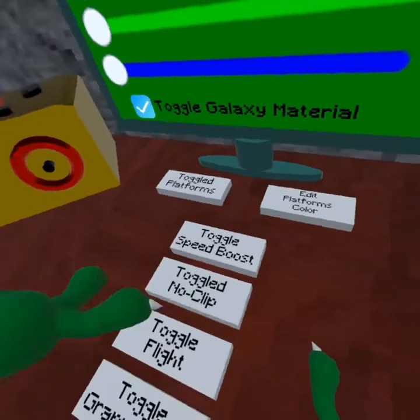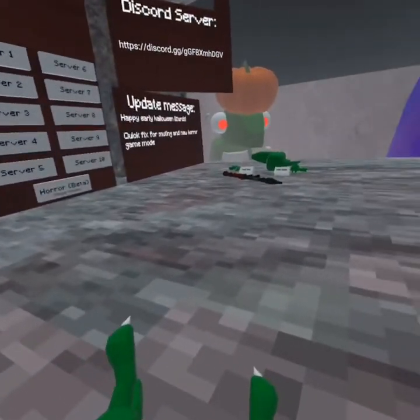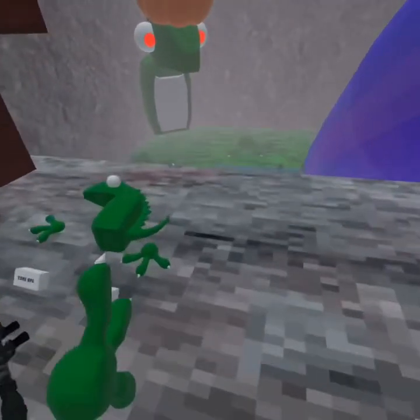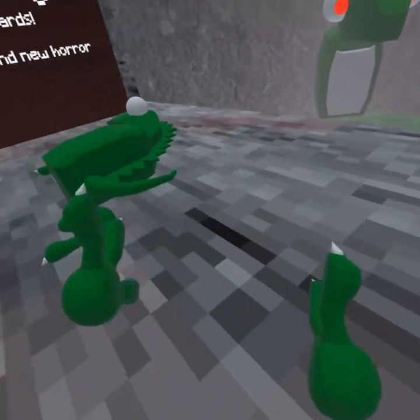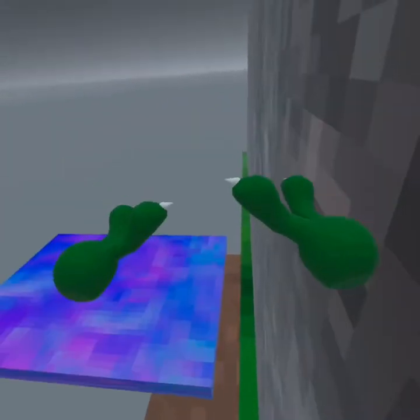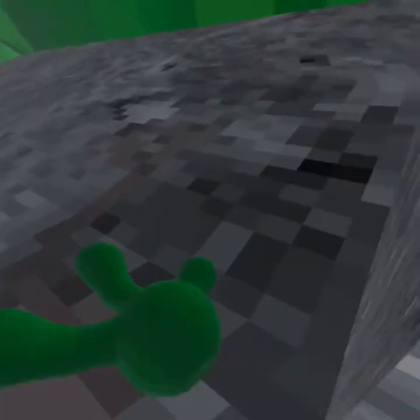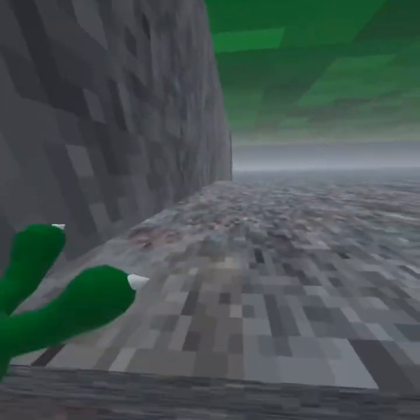Toggle no-clip — you basically just do this. You press... I think it's like you can press A... actually, you push X on your controllers and you no-clip.